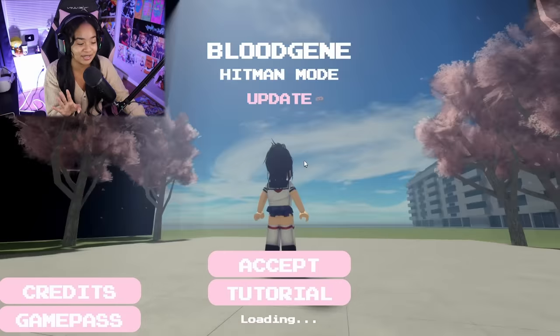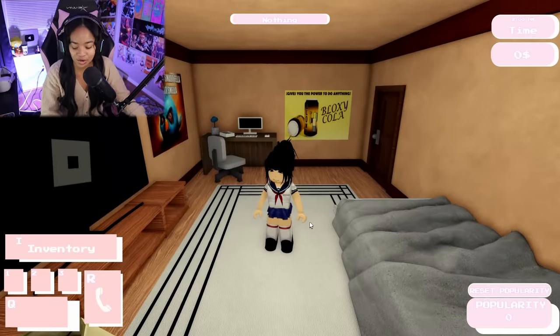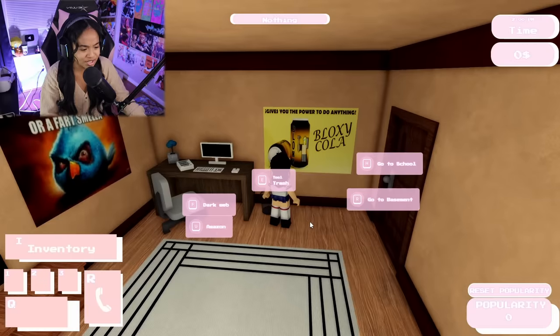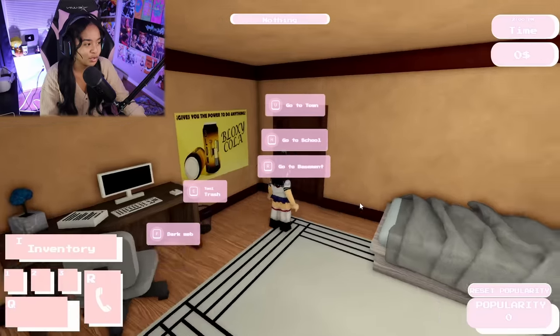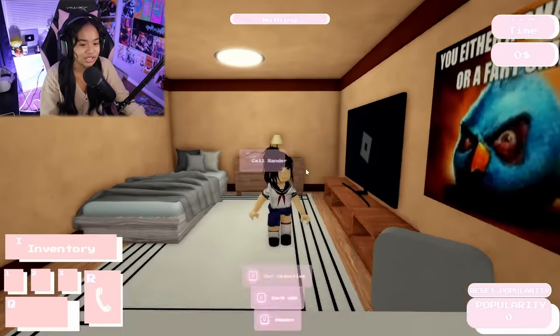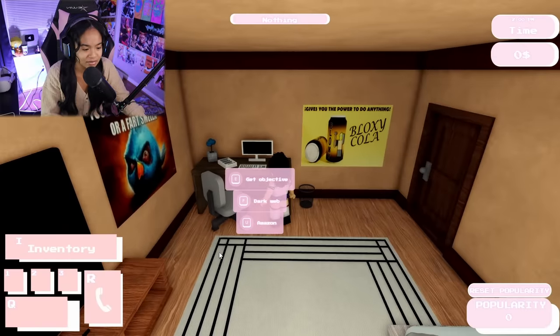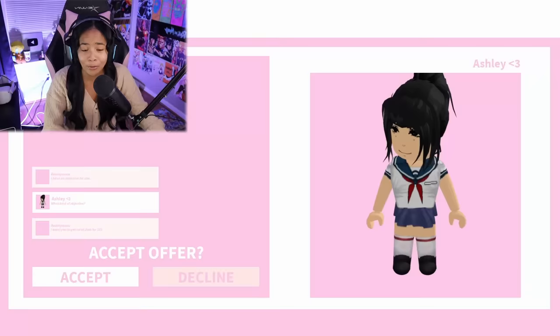While the world loads, let's just jump right in because I don't normally do tutorials anyway. So we're gonna skip the tutorial. We've got: tool trash, nothing in the trash, dark web, Amazon, go to school, go to basement. So it's basically an inventory — obviously we have nothing.